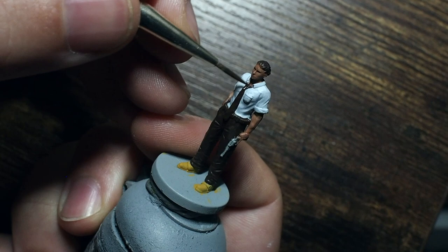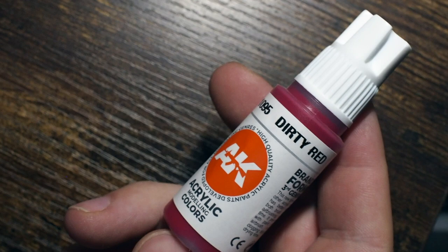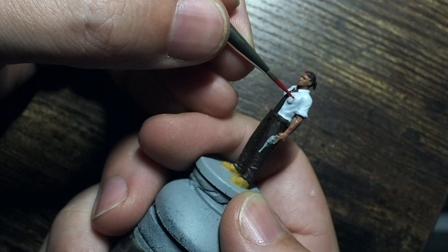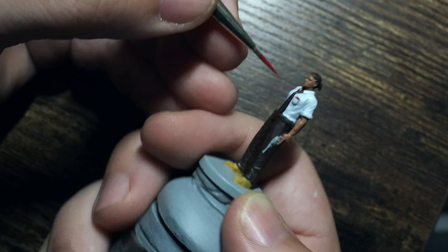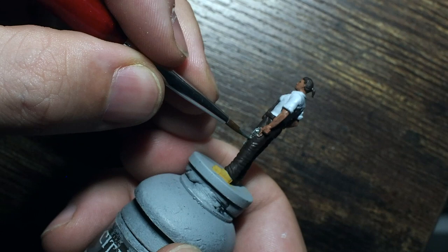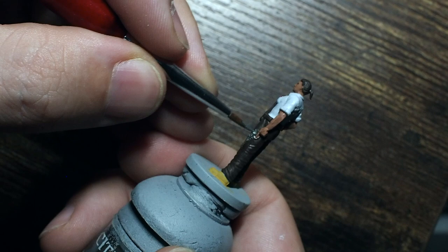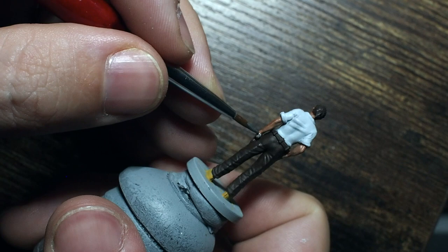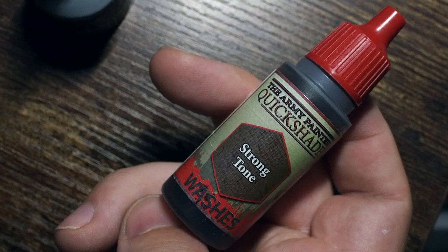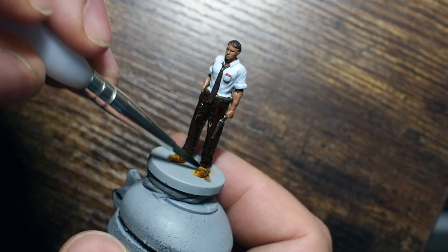We're going to use Dirty Red - an AK Interactive color with a slight purpley hint - to cover his notebook in his pocket. Then I'm also going to use Gun Metal, another channel favorite, as a base for the metals and silver on his pistol. It's a great dark color to build up from. I don't think I'll add much on top of the pistol - by the time I tone it down with washes it'll look subtle and just perfect.